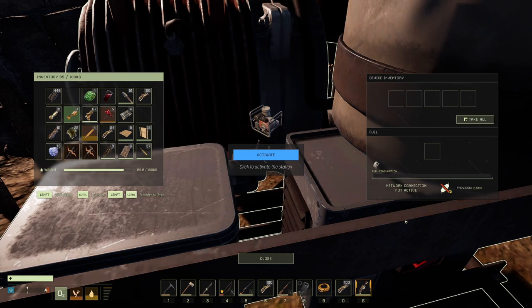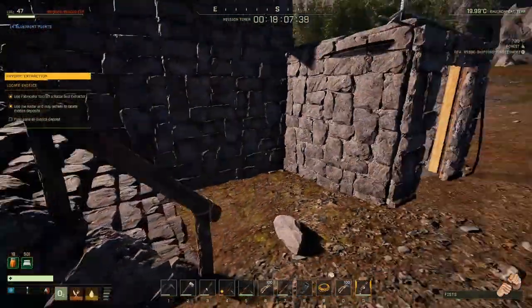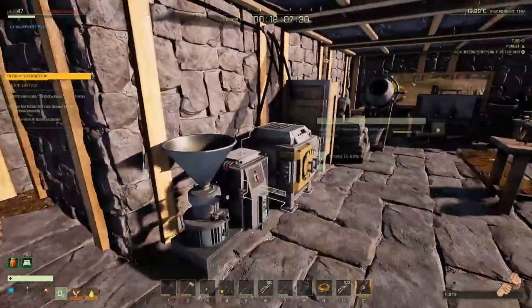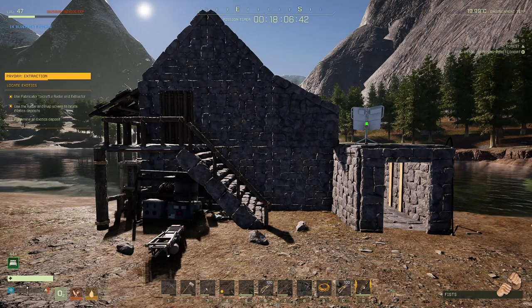With the biofuel generator you can just turn it on and off when you need it - it works all the time. The generator provides 2500 power. The solar panel doesn't tell you how much power it provides, but I know it provides more than 2500. The electric furnace requires 2500 power - that and the generator seem to be the only two items that actually state power output and requirements. Two generators will handle almost everything, and you can turn off the electric furnace to free up power when needed.